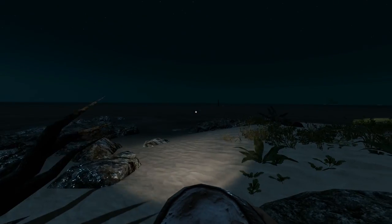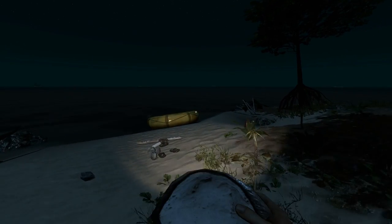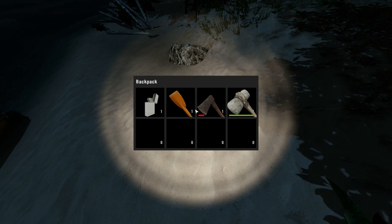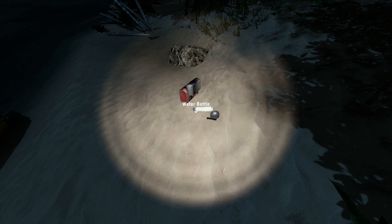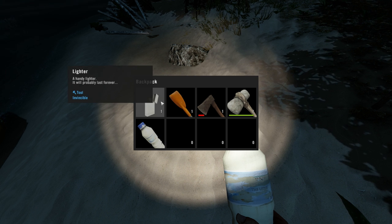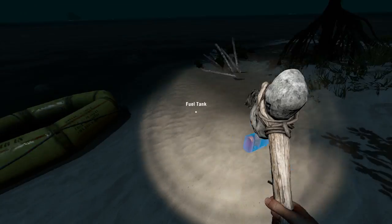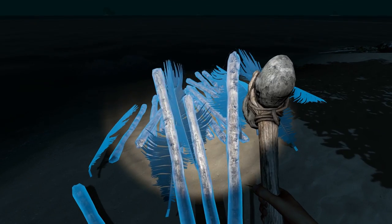All right, let's go ahead and eat that. Actually, with coconuts being as rare as they are, we will have to eventually live off fish. And that means we will need the water bottle. So let's grab the water bottle. We're going to leave everything else there though. I don't really need the knife that much. I do need the lighter. I do need the paddle. I'll probably leave the axe and the hammer behind. But for now, let's just go ahead and start building our base.